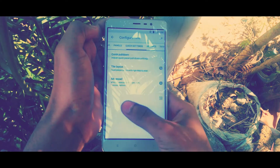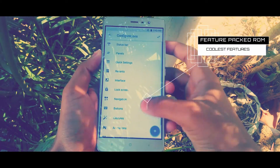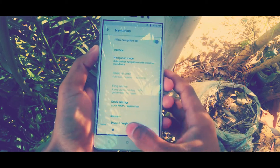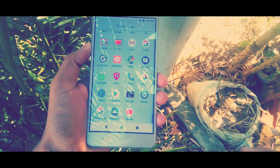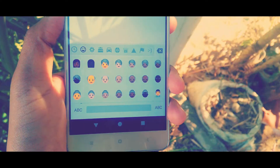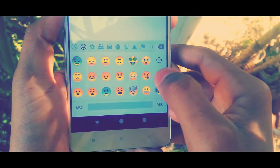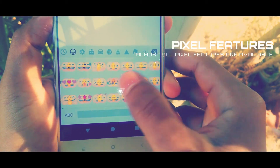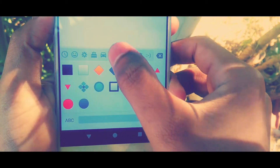Resurrection Remix ROM is ultimately full-featured, stable, and combined with the best features of open-source ROMs. They also provide a lot of awesome original Resurrection Remix add-ons in its builds. It includes the best of performance, customization, power, and the newest features on your device — it is one of the most customizable ROMs out of the box. You will get almost all Oreo-based features in this ROM, like autofill, adaptive icons, updated emojis, notification dots, picture-in-picture mode, Google Play Protect, and half boot time.